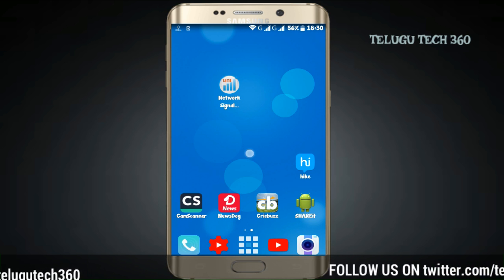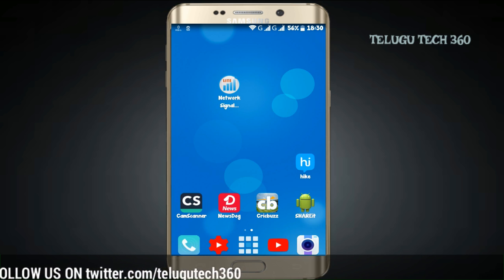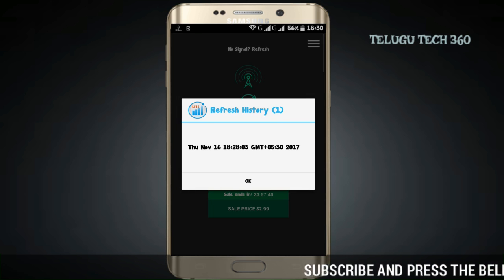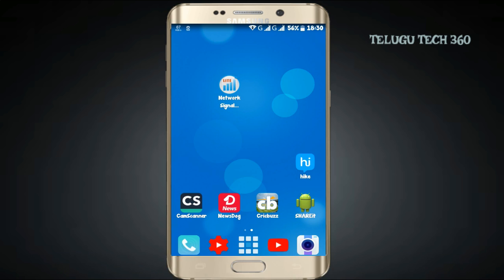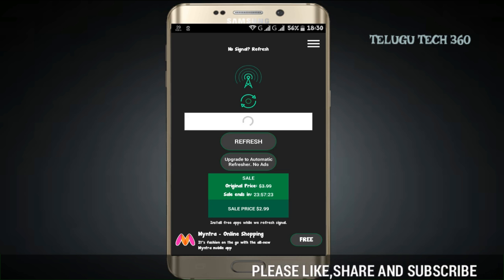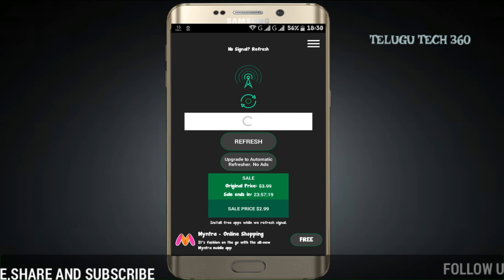So, we have to install an app to boost your phone's signals. We need to go to the Play Store and install the network signal refresh app. In the Play Store, there is a Pro version and a Light version — we have to install the Pro version.